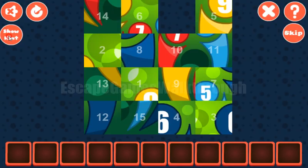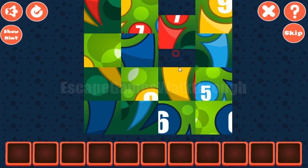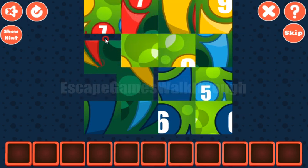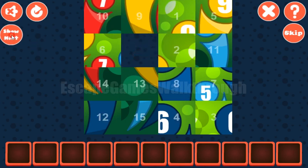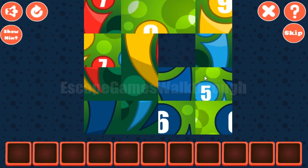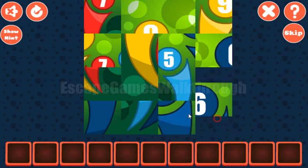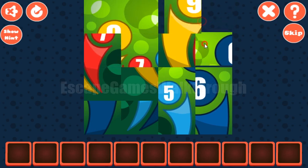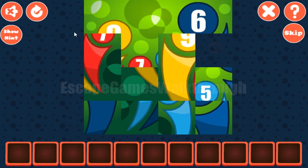The first row: one, two, three, four. Then one, two, three, and four again. The first row is done.